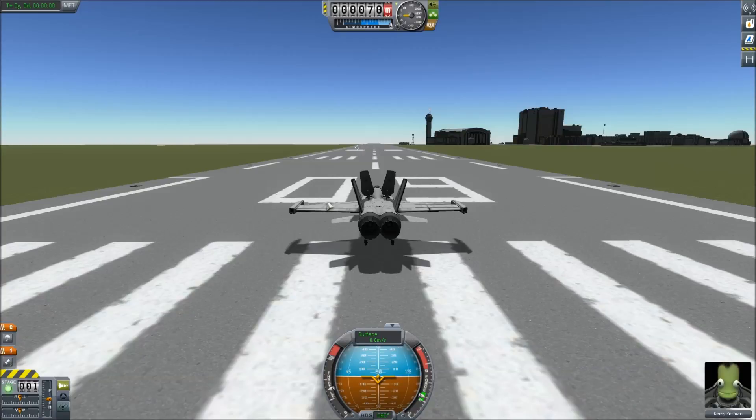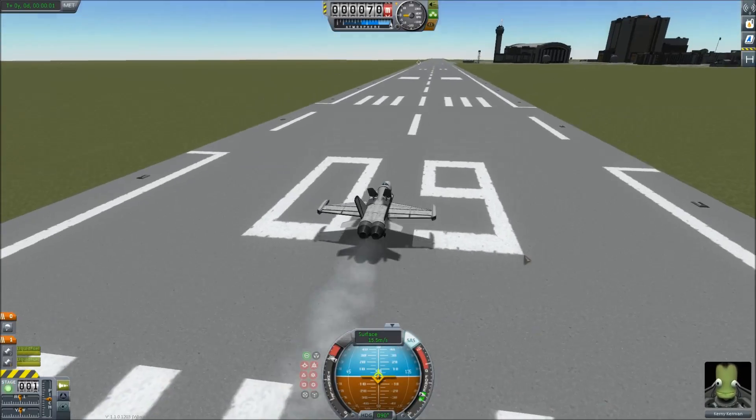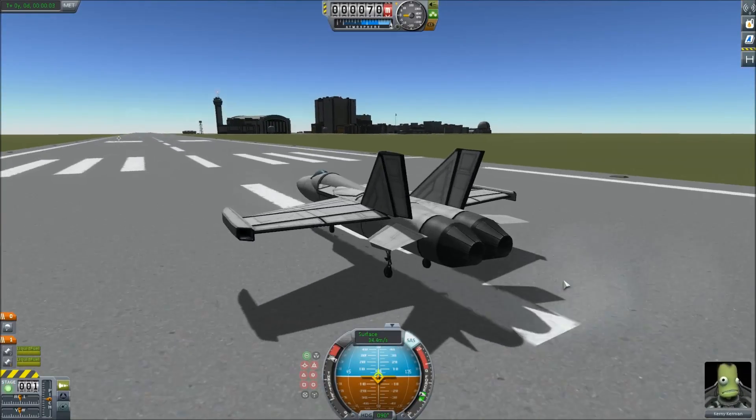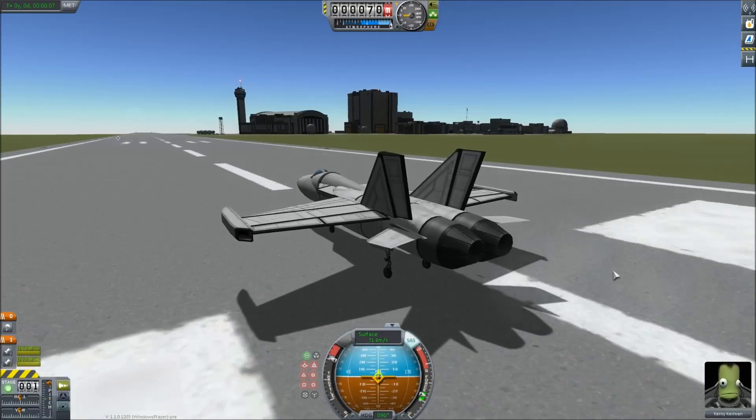So this is experiment test number one. We've got the little F-18 out and we're gonna fly it out over the water. A little ways up ahead, 7.1 kilometers away, is my attempt at an aircraft carrier. The amount of parts required to make an aircraft carrier is astronomical.